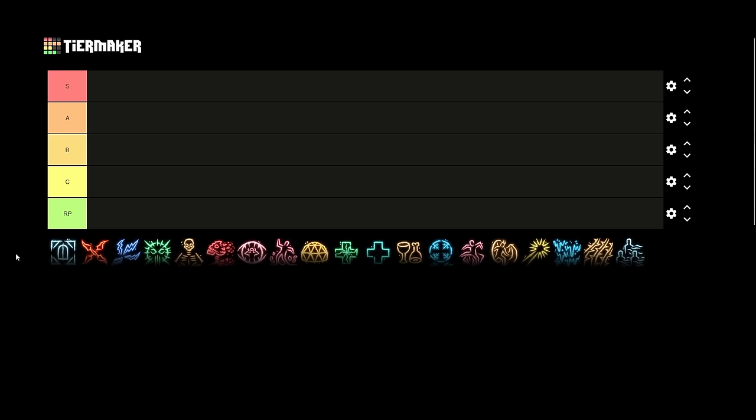Before we dive into ranking these spells, I want to review what the tiers mean. I use a five-tier system, S to RP, with S being the highest. An S-tier spell is a spell that is either consistently amazing — and by amazing I usually mean fight-deciding — or it's meta-defining and worth building around.